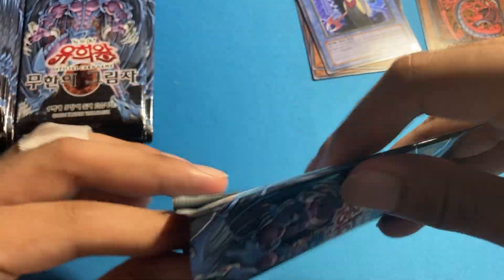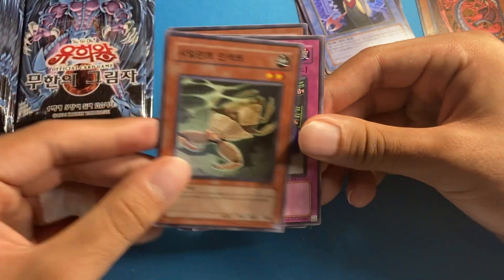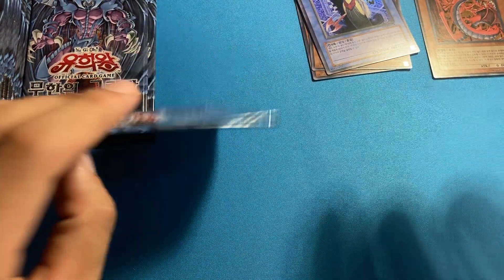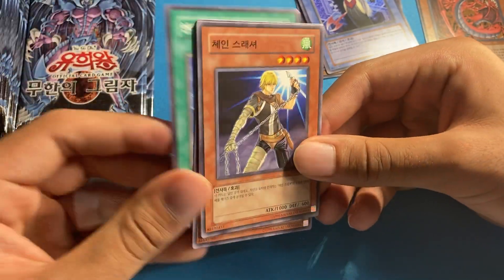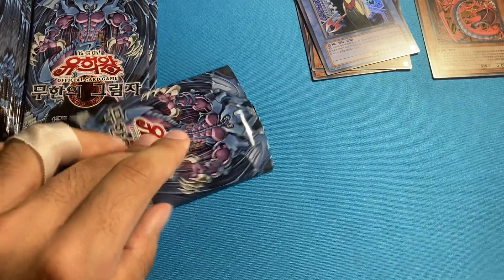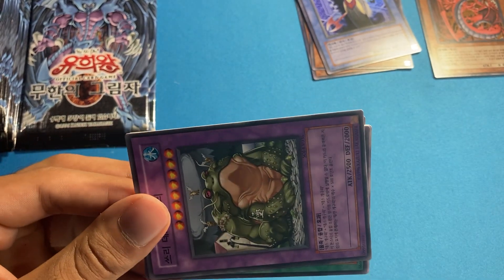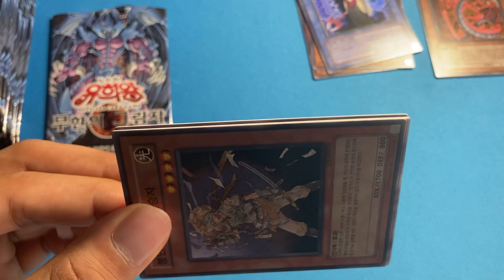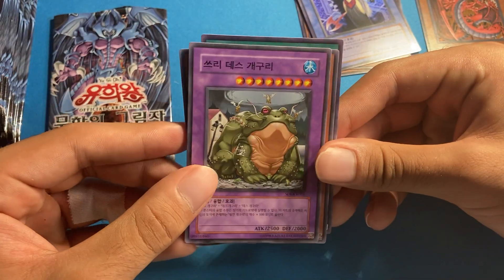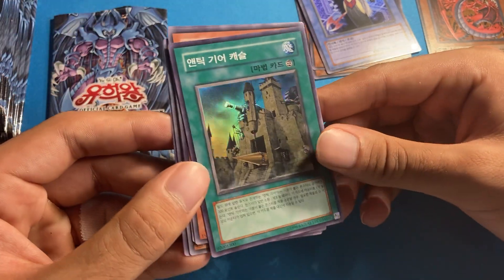Force of the Breaker I'd put more in the good column. Enemy of Justice is probably the worst GX set. Strike of Neos and Enemy of Justice are definitely bad. I'm blanking on full rankings without a list. Cyclone Boomerang — I'm noticing most of the rare cards would be terrible ultimates. We got a super rare Ancient Gear Castle.